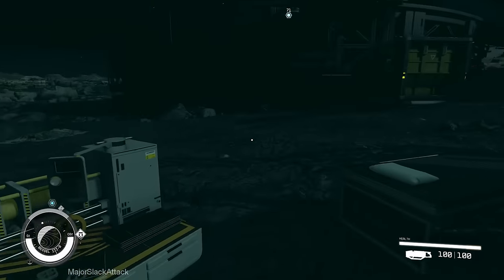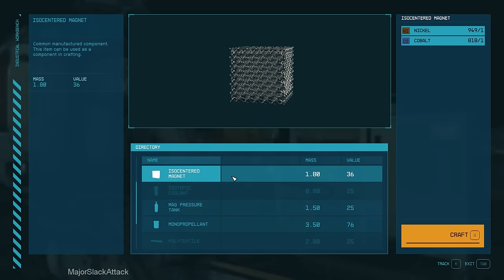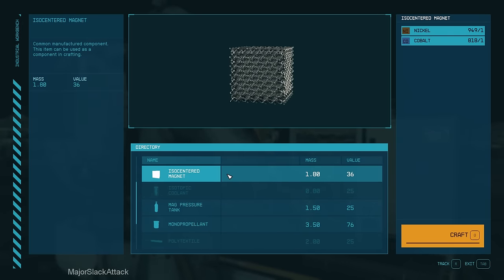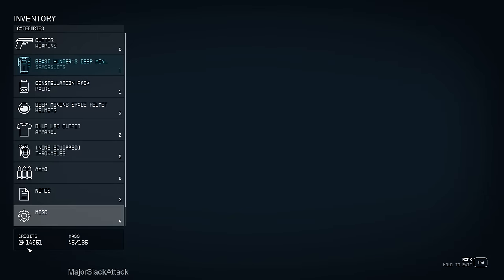We're going to have to do the farming run three times. Make a full load of adaptive frames — meaning make them until you run out of aluminum and iron — then make three batches of ISO-centered magnets plus 75. We need to do that three times to have enough money to finish adding parts for Starship Design rank 4. I'm going to skip ahead — back now with 14,000 credits after doing the frames-and-magnets run three times.